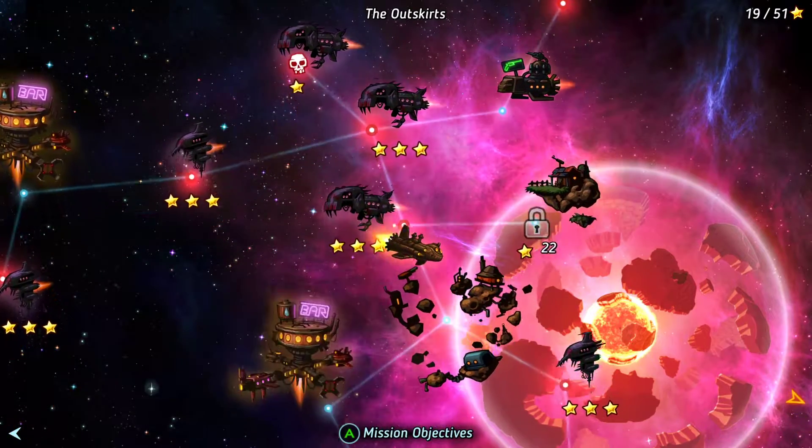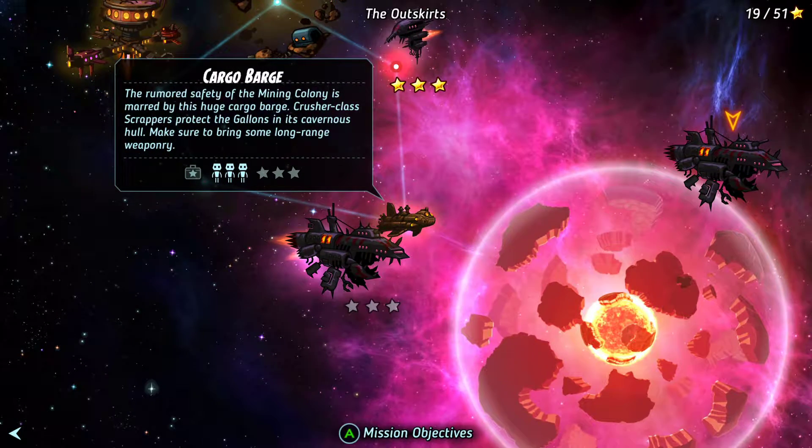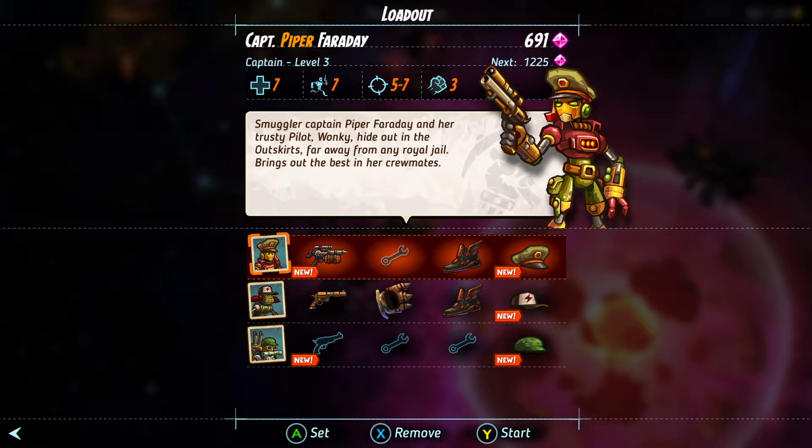Sorry — disassemble. So let's get down there. In the Cargo Barge — the Bargo Carge. Cabernet's Hole: bring long range weaponry, collect swag and evacuate. No problem.